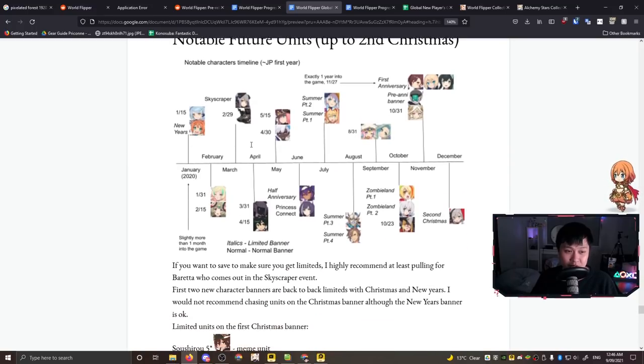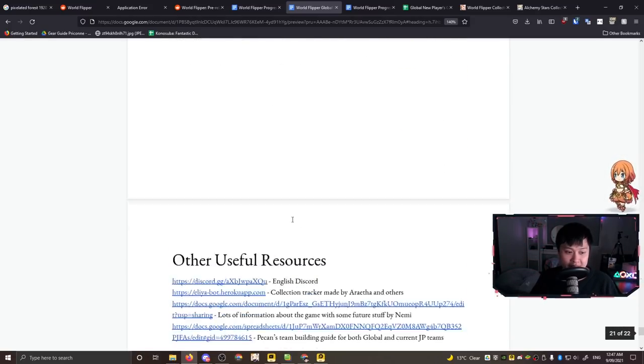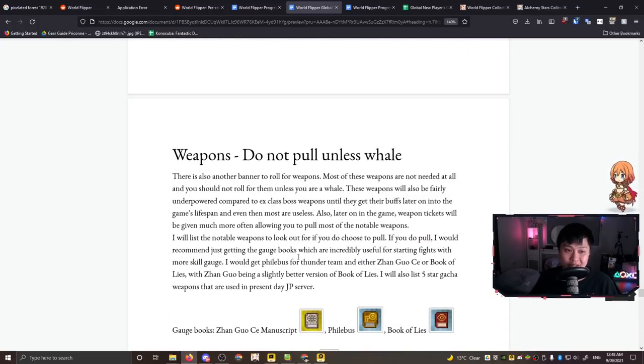Notable future units is another section, but as a beginner I'd say kind of ignore this one for now. Generally you'll reroll to get a nice account, save gems until a strong banner appears, then roll. There are a lot of limited banners - pre-con, summer, first anniversary, pre-Annie banner, Zombie Land - just so much. Don't worry too much about this right now or you'll get overwhelmed by the sheer number of limiteds.